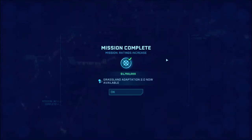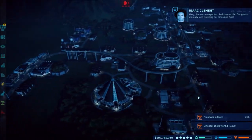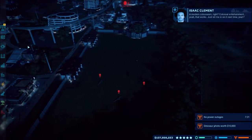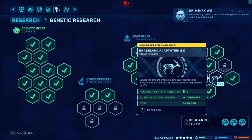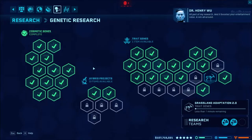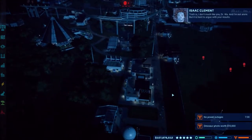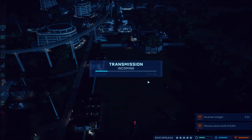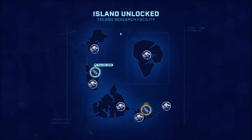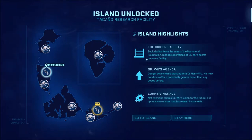We'll just let the herd thin out over here. Let's do our research — we got grassland, which lowers the amount of forest needed. We hit five stars a while ago. And we completed this island, which means we unlocked Isla Tacano Research Facility — our next and last island. It has a hidden facility secluded from the Hammond Foundation, just like this island was. Dr. Resgenia — we also have a lurking menace disease.